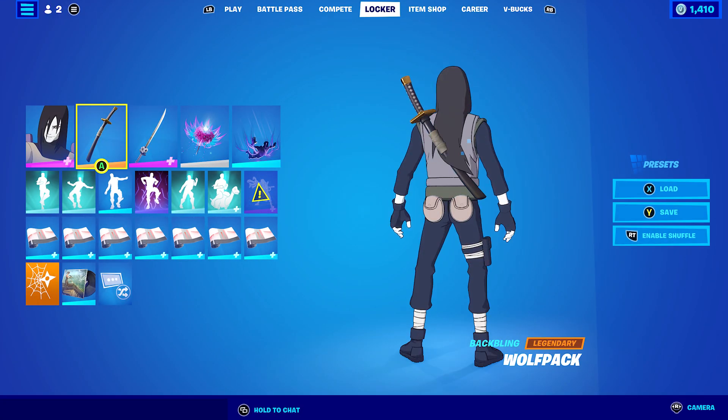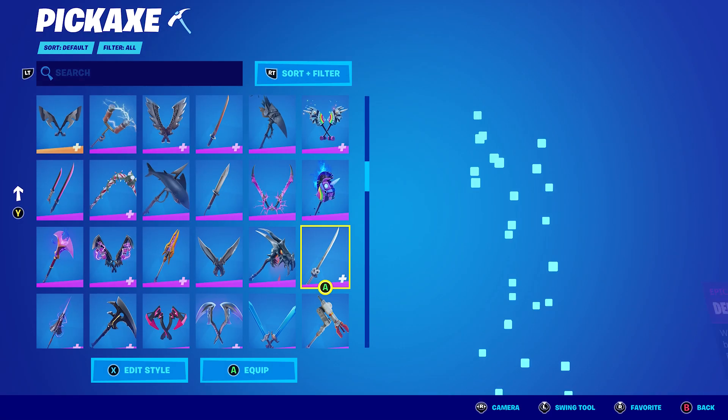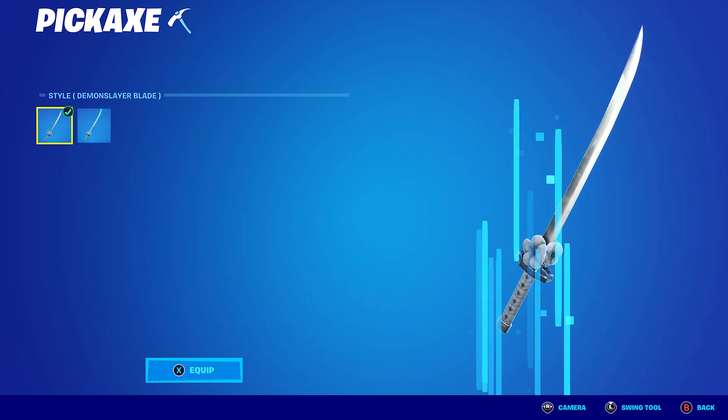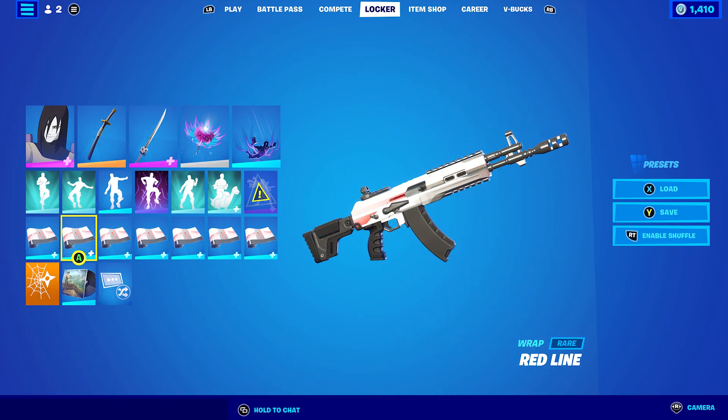For the fourth Hidden Leaf combo I'm using the Wolf Pack back bling - just had to use it and it works very nicely. The pickaxe is the Demon Slayer Blade from Chapter 2 Season 8. You could always use the Demon Fire Blade, but I decided to stick with the Demon Slayer Blade for the white look. The wrap I'm using is Red Line - you can use any white wrap you want, but I like the red going through it. The white is the main reason I used it and the red is an added bonus - it looks pretty cool.